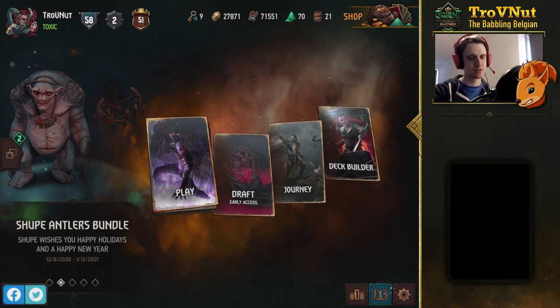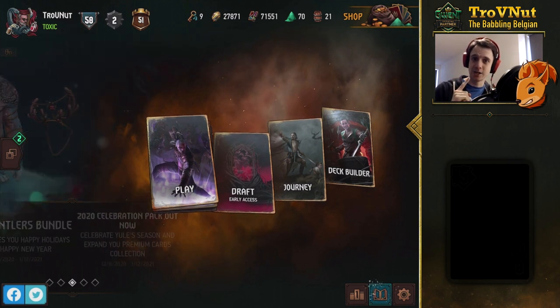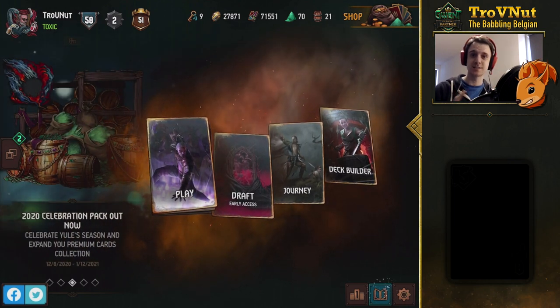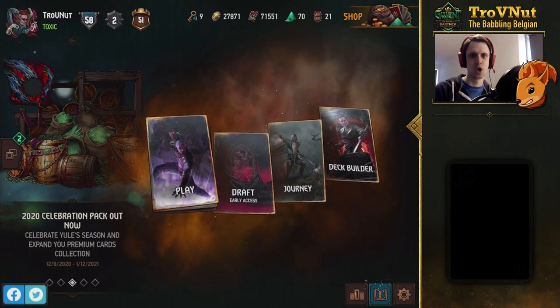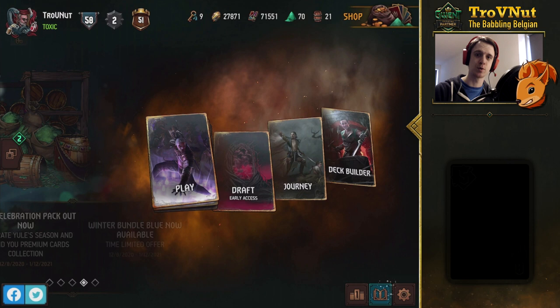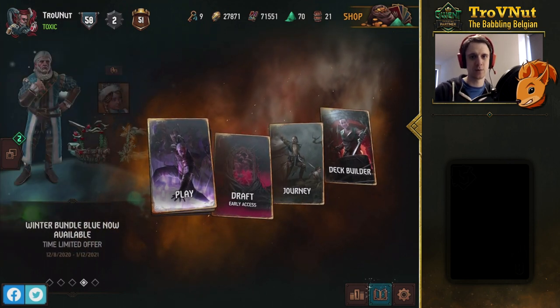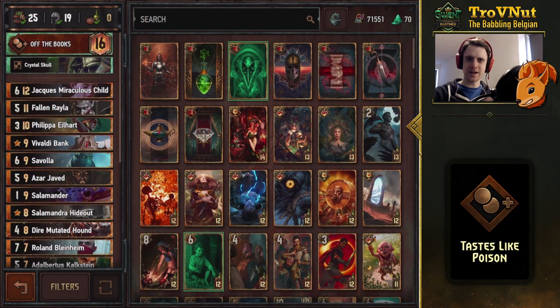Today we're going to be talking about the Tastes Like Poison deck. Unlike what you might be thinking, it's not going to be a Nilfgaardian deck — it's going to be a Syndicate deck, because the new Salamandra cards focus a lot on poisoning and self-poisoning particularly, and that's what we're going to talk about today.